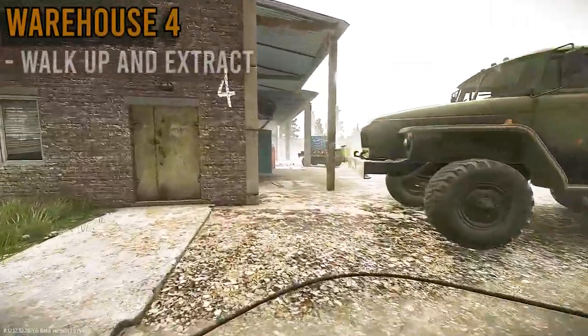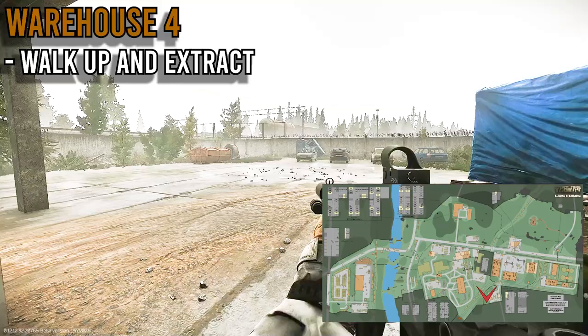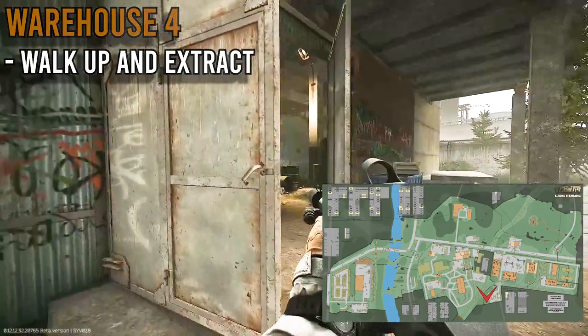For our final Scav extract, we have Warehouse 4. Walk under this roof and you'll be good to go. So that is every Scav extract in Customs. Now let's take a look at some of the PMC extracts.